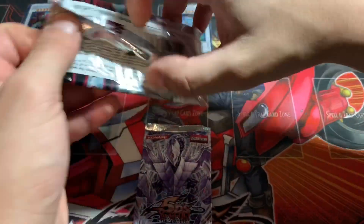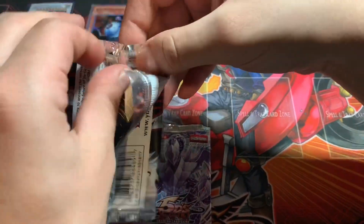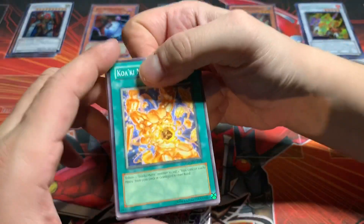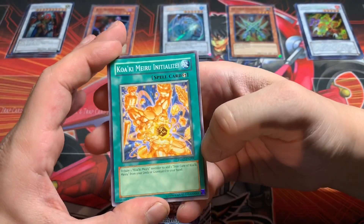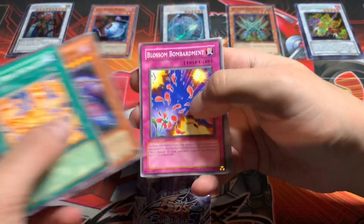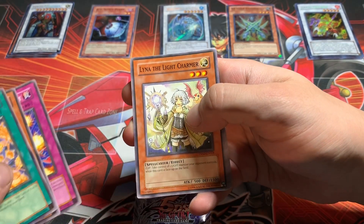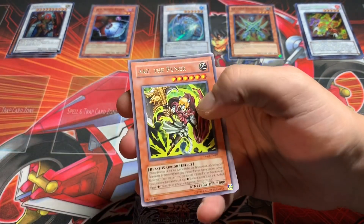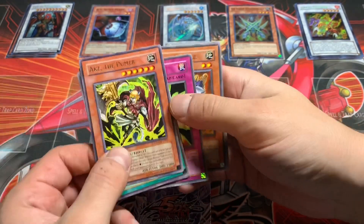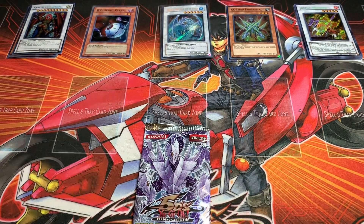Shining Darkness — can we rev it up with a Ghost Rare? Saved this one near the end just because of that possibility. Gotta love Ghost and Ultimate Rare pulls, so hopefully we'll get one here. Archfiend Interceptor, Blossom Bombardment, Lena the Light Charmer, and Axe the Pummer. No holo there, but pretty epic pack nonetheless.